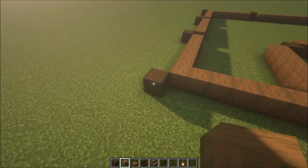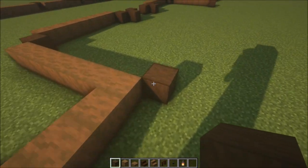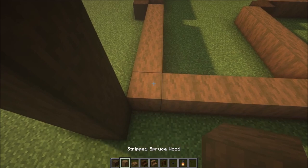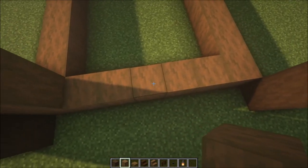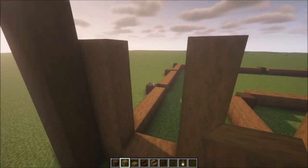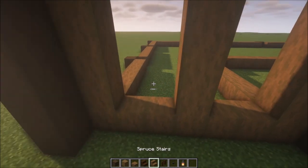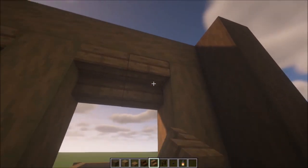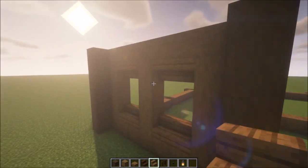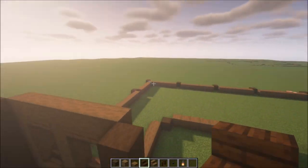Now we are going to get the windows in. Go up six blocks in total on both sides. Take some stripped spruce wood and go up. You want to have two-wide windows like this, then close it up top with some wood again, some stairs — that is the basic shape for the windows. After getting all the windows and pillars in, we are going to add another floor on top.